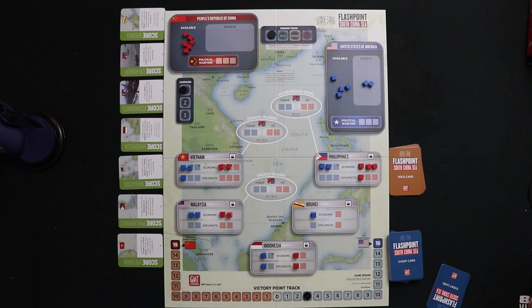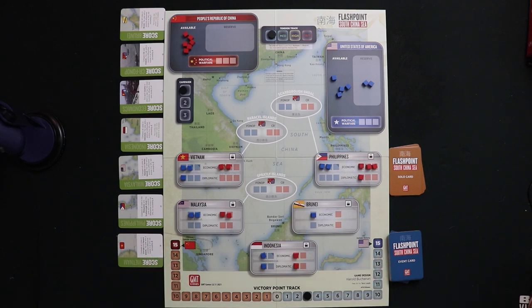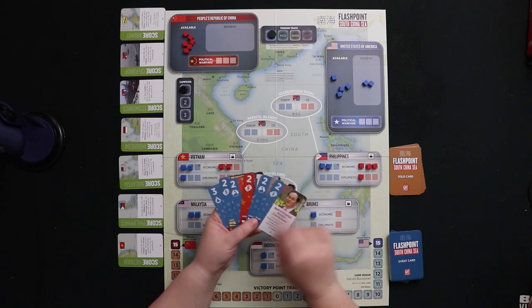You're trying to pull influence in your direction as much as possible. If you ever hit 15 points, it's an instant win over the other player. So we're having a big tug of war across the South China Sea to see which world power is going to have the most say over what happens in this part of the world. This is a card-driven game with a lot in common with Twilight Struggle.